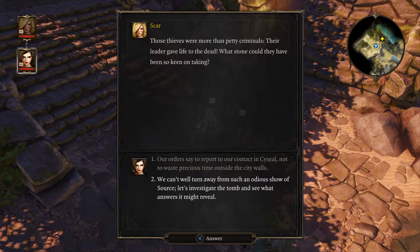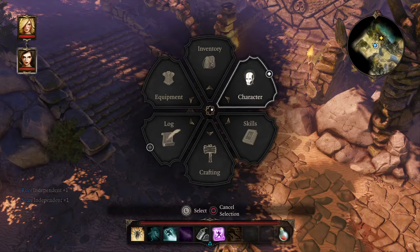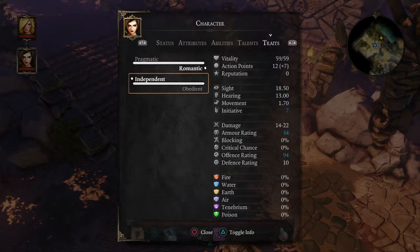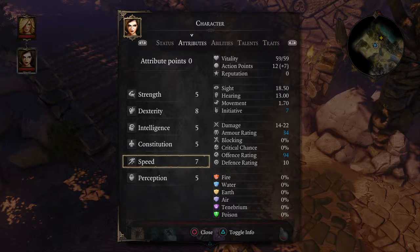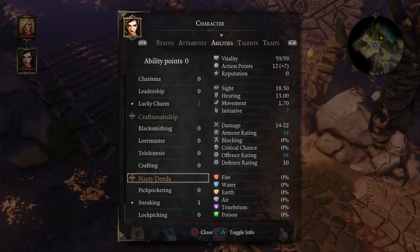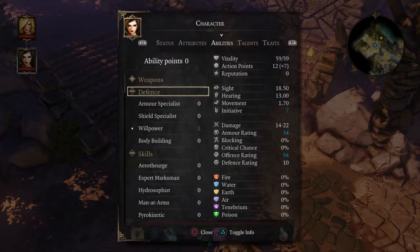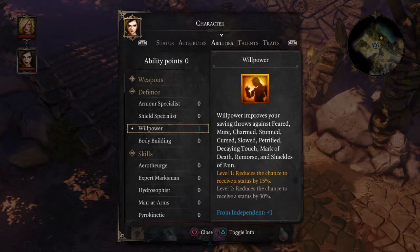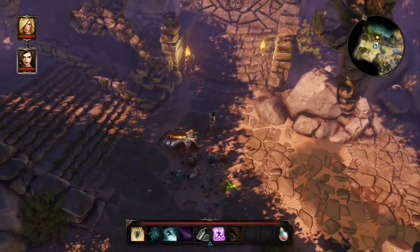They just came out from a tomb. So now we're Independent. Going back to traits — it shows that the Independent trait increases Willpower by one. Looking at the defense attributes: Willpower gives us a 15% resistance to potential stun.